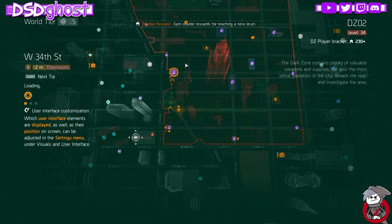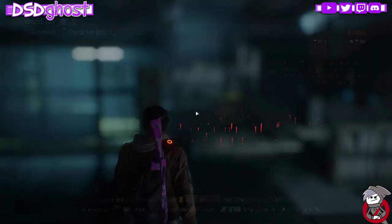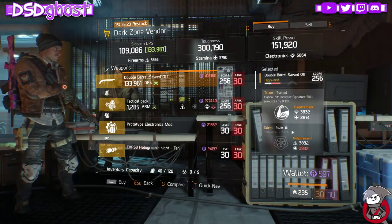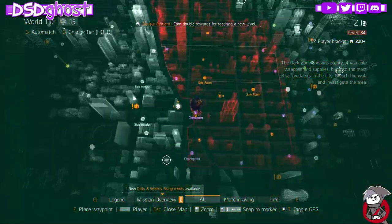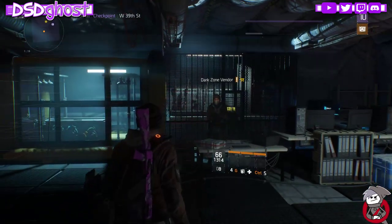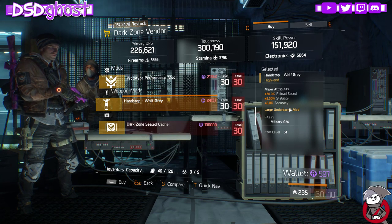The D3 nerf came out of left field and should have never happened. The D3 was perfectly fine. Blueprints were an M9 and SASG-12. West 34th Street: Double Barrel All-Off with Trained, Swift, Ferocious. Inventive Backpack. Electronics Mod rolled Health. Holographic Sight with Optimal Range and Headshot Damage. West 39th Street: Vector with Brutal, Skilled, Capable. Inventive Backpack. Performance Mod with Seeker Mine Damage — garbage. Hand Stop with Reload Speed, Stability, and Accuracy.